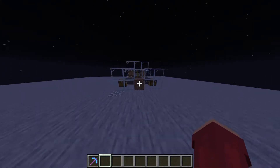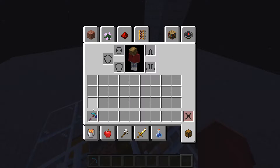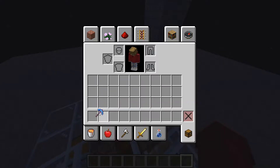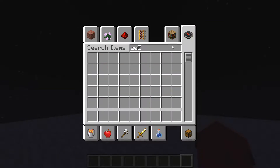Hey everybody, welcome to the Minecraft video. I'll be showing you guys how to get an amazingly amazing pickaxe. This thing has an Efficiency 1000 enchantment, so this bad boy I made a little thing of diamonds.